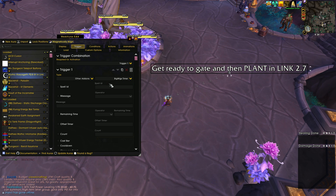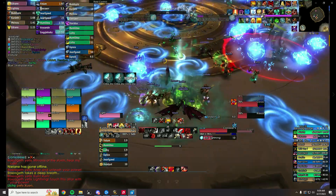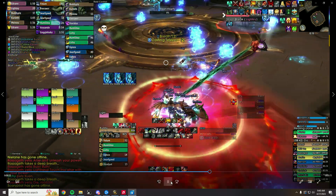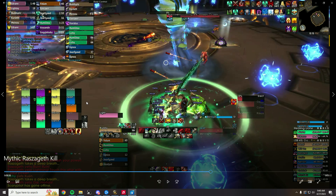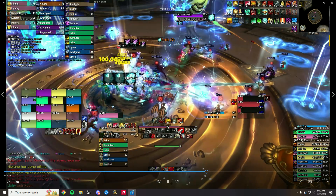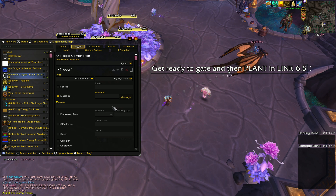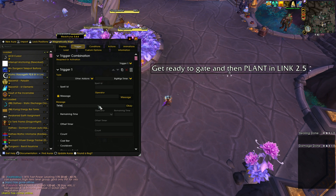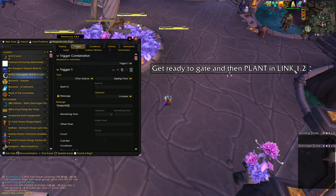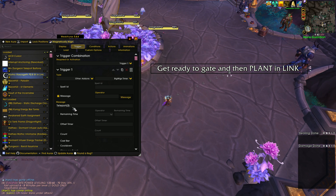Go to Type, go to Other Add-Ons, and change this to BigWigs Timer. Then go to Message. Because if I go back to the video — that massive amount of damage and what we want to send the Spirit Link for is after this Teleport 2 timer is over. Teleport 2 is casting right now, you want to send the link, here's the gigantic hit. This is what you want your warning to be based on. Under Message, make sure you hit Contains, and simply type 'Teleport (2)' exactly as you see it.